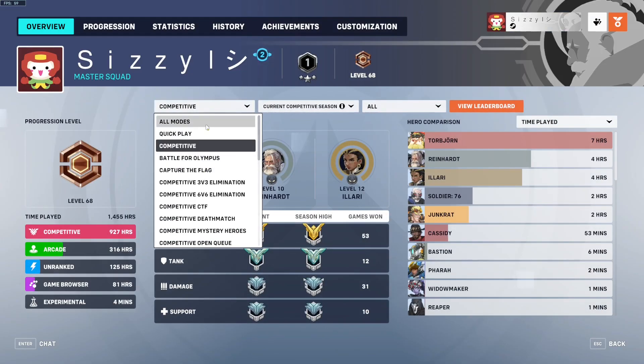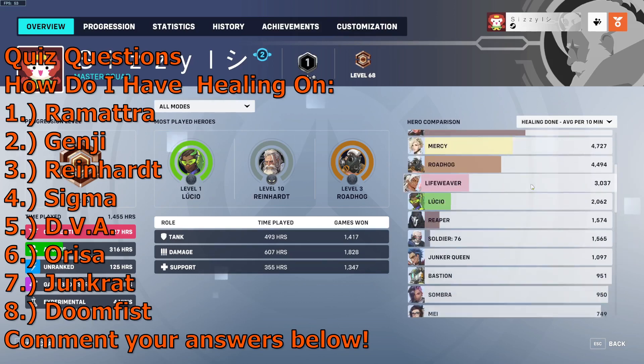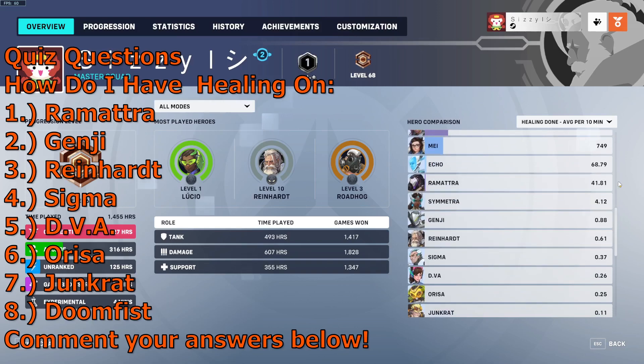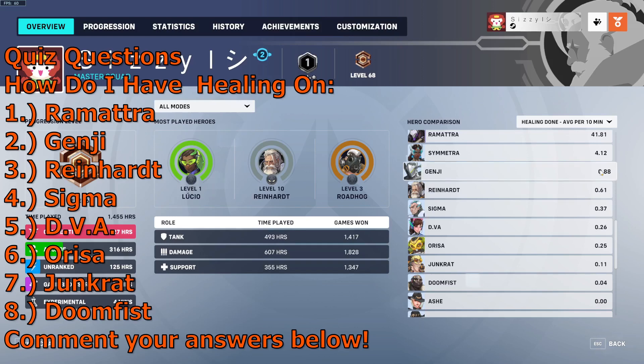All the questions are based on my stats, and they're just gonna go in order. First question, probably pretty easy especially compared to the rest: how do I have healing done on Ramattra? And question 2: how do I have healing done on Genji?